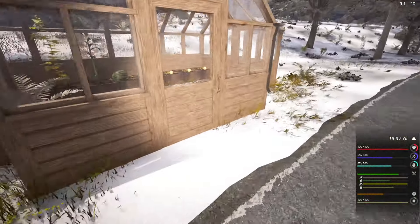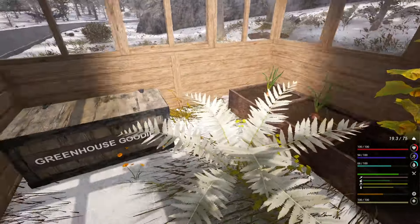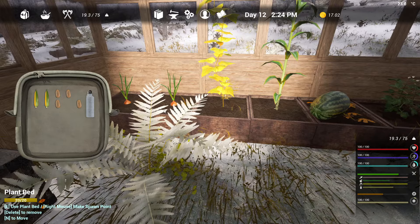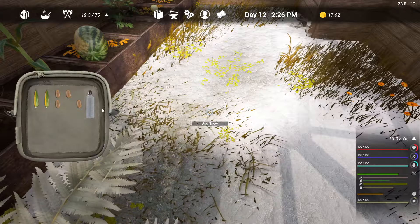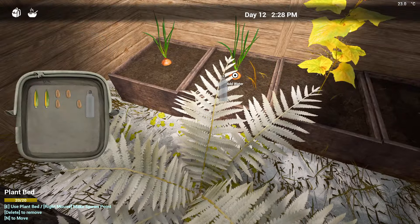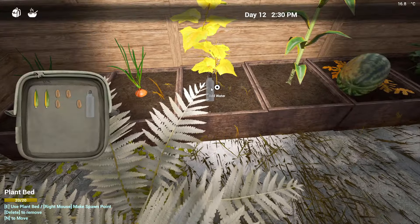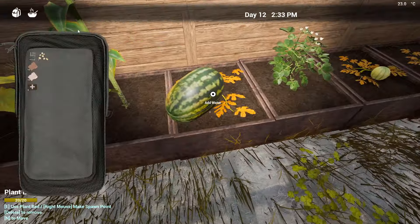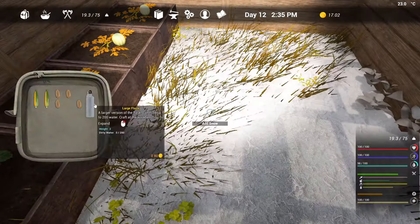We should probably put a couple of log holders together so we can get all these logs picked up. Let's go see how the greenhouse is going. Everything is out of water and they're not grown yet - that is crazy. It used to take like two shots and it would be done, but it seems like it's taking a lot longer now. We'll water these - at least get that done. We should go check on our cement and see how that's going. This takes quite a while, taking care of the greenhouse.